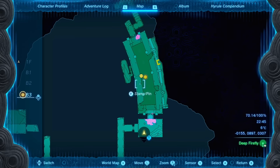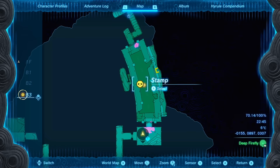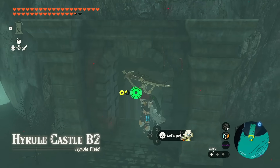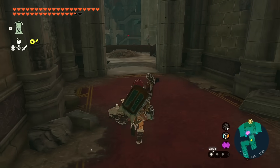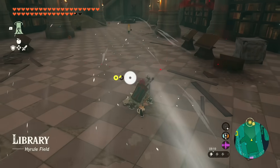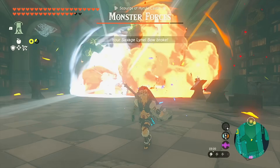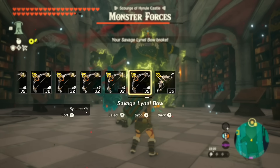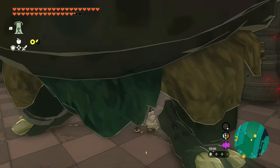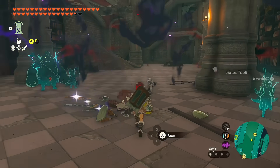Our next location updated — we need to make our way to the third floor basement inside the library. I fast travel to the nearby shrine. This is going to be the last Hinox I need in the entire game for my Medal of Honor, which I'm pretty excited about. Heading down the staircase, monster forces appear: three Chuchus, all elemental. Using savage Lynel bows for headshots, that was the last Hinox I needed for the Medal of Honor.